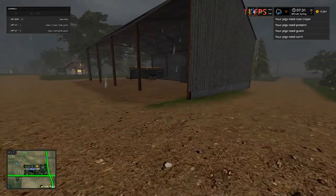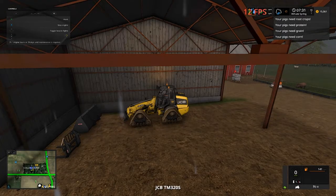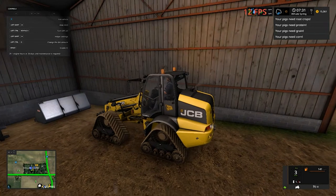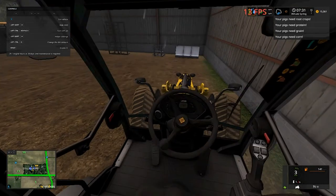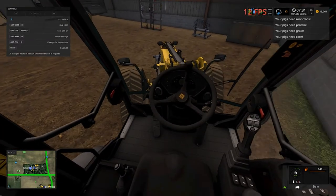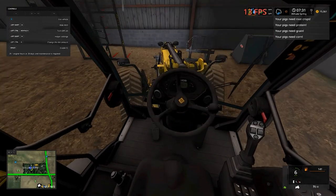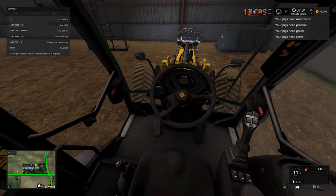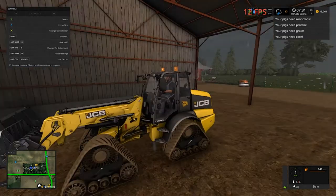I need to get the forks hooked up real quick. Let's turn our lights on and make sure nobody hits us. This thing is pretty neat inside — I would love to operate one of these. Oh come on autosave. It's just kind of weird how it turns. All right, we got our forks locked on.